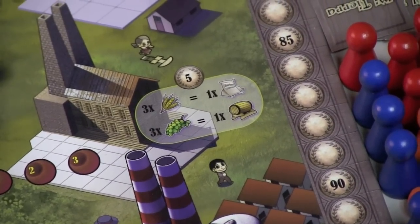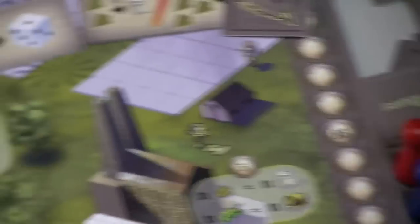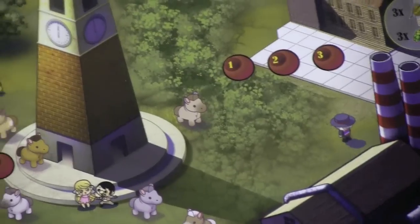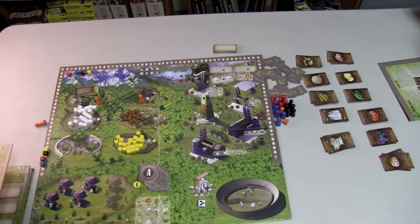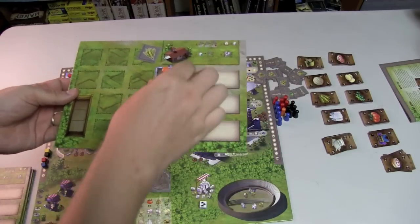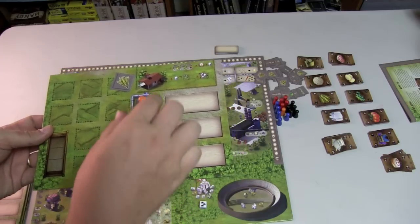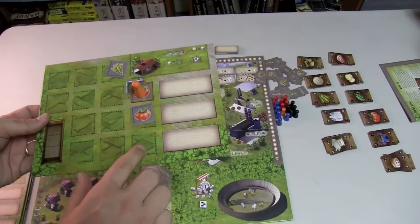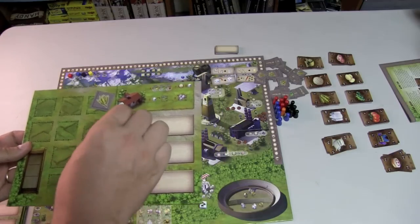Here you can convert grain into flour and grapes into wine. You can also, instead of placing a worker on the board, place a worker in an orchard. If you place a worker on an apple orchard, for example, you get an apple. If there are two apples connected, you would get two. Two is the most you can get, though — even if I have a third apple, I'm only going to get two, although there's a special technology to get more.